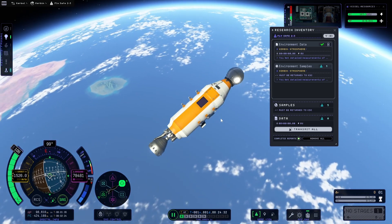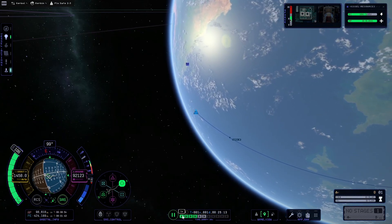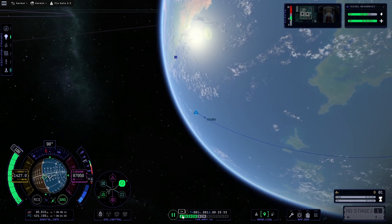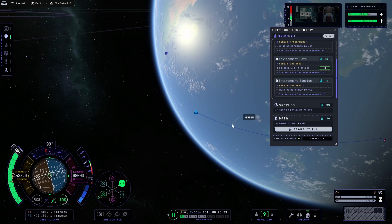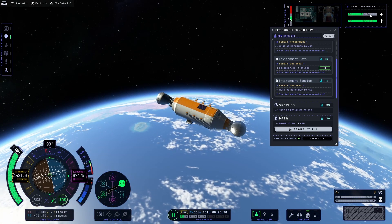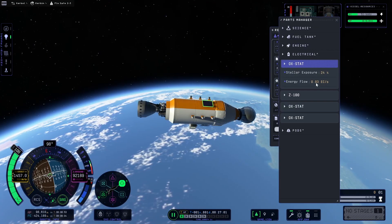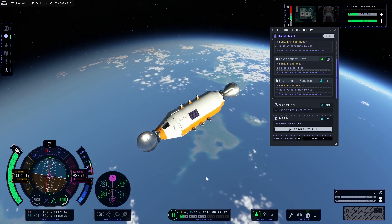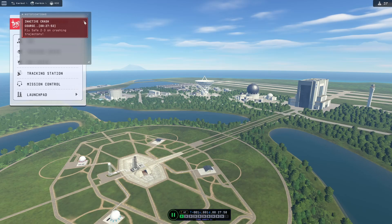I didn't realize this thing could get environment samples of space when there's no environment to begin with. Once we're all the way up to the apoapsis that's very deep in space — low orbit with more environment samples. I can transmit more data and the solar panels should be recharging the electric thing. It just generates very small amounts every second. I think we know what's gonna happen to this little shuttle — let's cut our losses and go back to the space center on a crashing trajectory. Yeah, I'm aware of that, I'm just gonna let it happen.